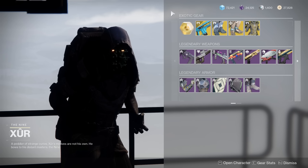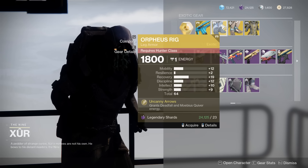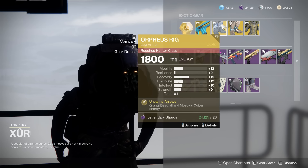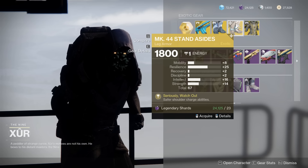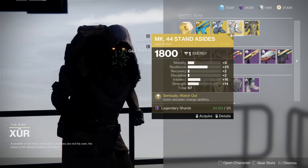For the exotics, we have the Merciless, a pretty darn good fusion rifle. Then we have the Orpheus Rig — not the best roll. 64 is a bit on the lower side. You got a little bit of mobility. It's alright at best; it's a good exotic but not the best roll. Then we have the MK44 Stand Asides at 67 — very good stats, with a big resilience spike, which you definitely want.